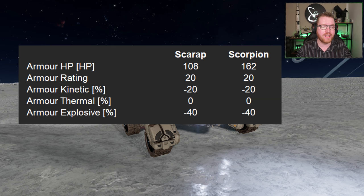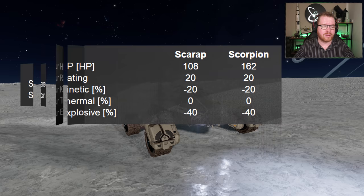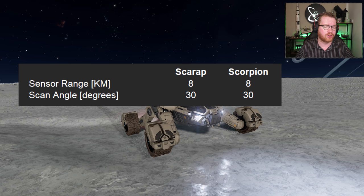Looking at the armor, it's a similar story — all resistances are exactly the same, but there's about a 50% buff to the armor hit points, making it a lot more tanky on the armor side as well. The sensors are exactly the same between the two: same range, same scan angles.